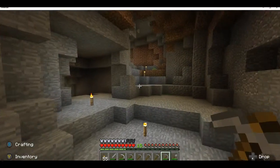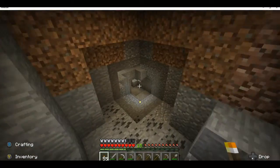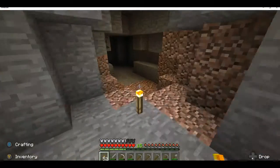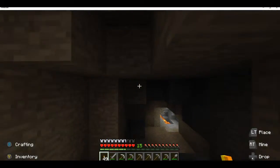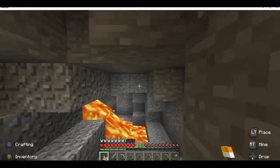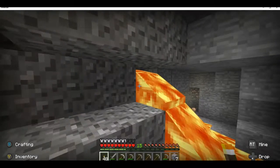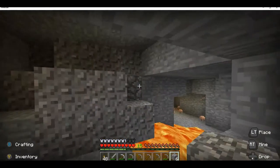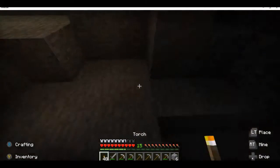Some coal veins get up to like 16 coal. That one got 18 — I've seen more than 16, I've seen like 32. We're going to need to go down the dangerous path, though it isn't so dangerous. Jump up here, might as well go this way. The cave's opening up. We've got lava — that's a sign we're low in the ground. That's a good sign. I've got to cover that up, I have seven cobblestone right now.